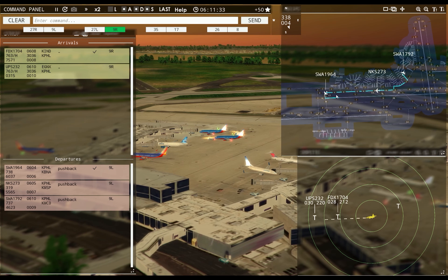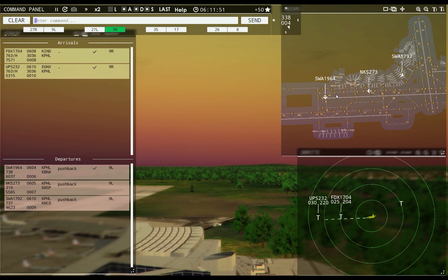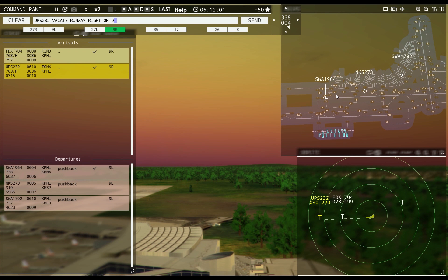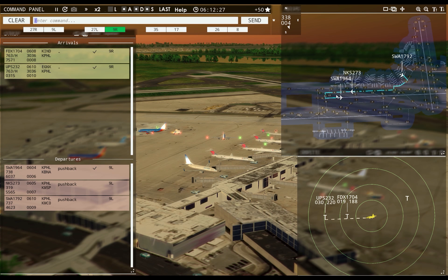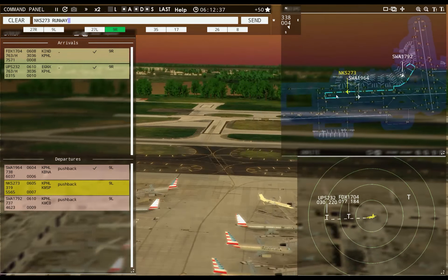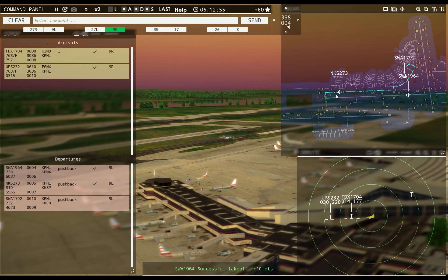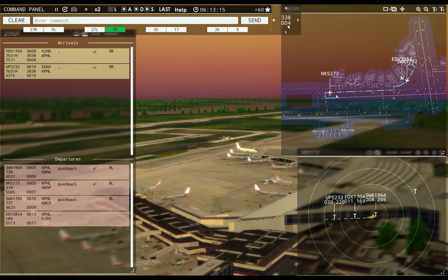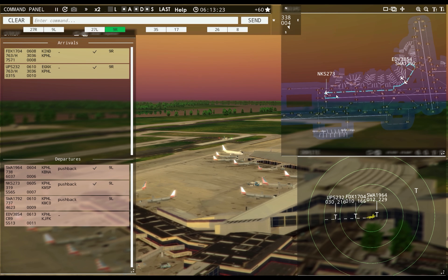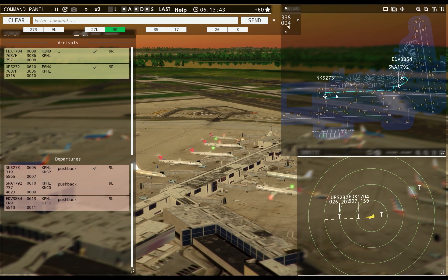Philadelphia Tower, UPS 232 with you, runway Niner right. UPS 232, runway Niner right, cleared to land. UPS 232, vacate runway right onto taxiway Uniform. Southwest 1792, runway Niner left, taxi via Kilo. Spirit Wings 273, runway Niner left, climb to 1500, on reaching contact departure, cleared for takeoff. Philadelphia Tower, Endeavour 3854 requesting push and start. Endeavour 3854, pushback approved, expect runway Niner left. See all the regional jets heading out — quite a few of them.